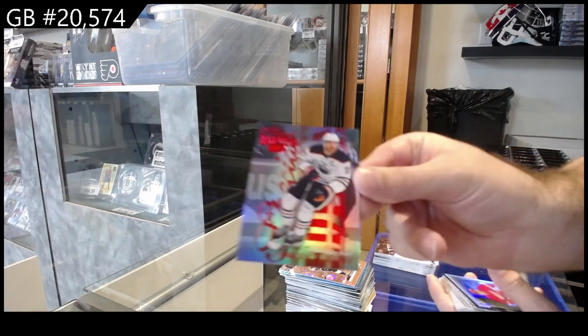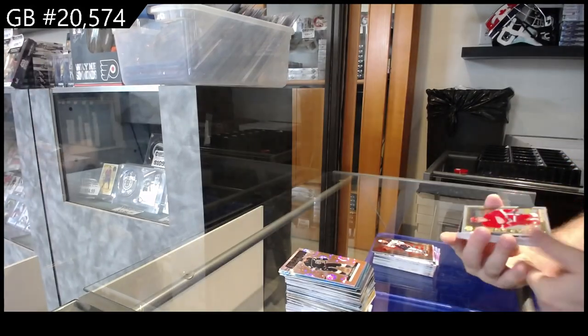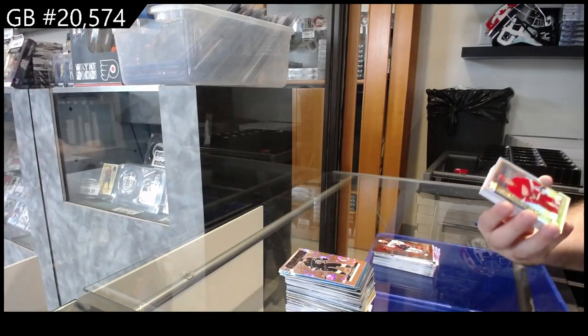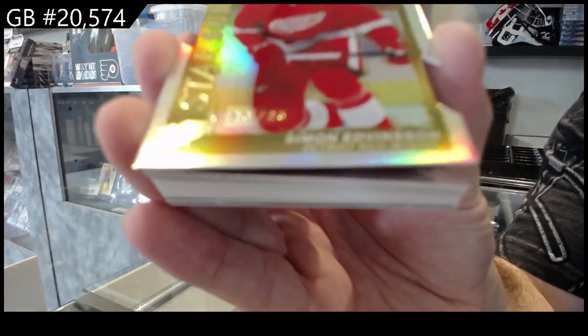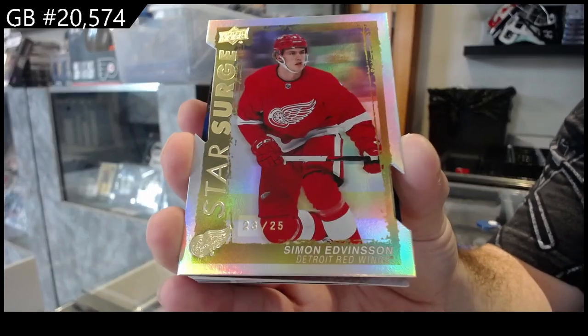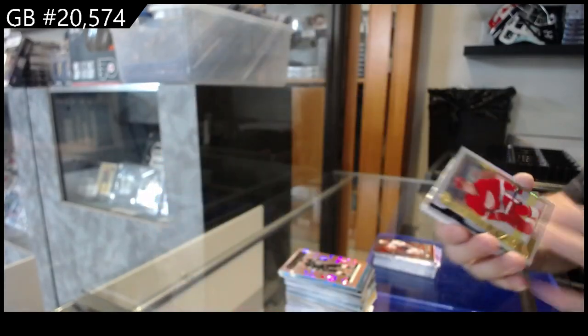Special Edition Red McDavid for the Oilers — we got a Star Surge, that's a really good one. Star Surge rookie number 25 for the Red Wings of Edvinson — that's actually a pretty sizable one, out of 25.